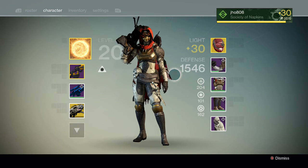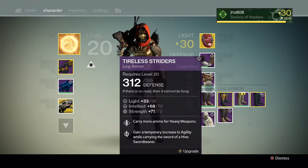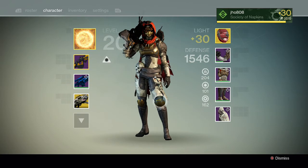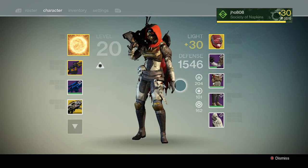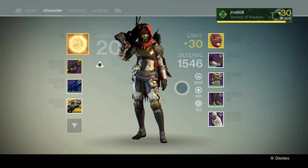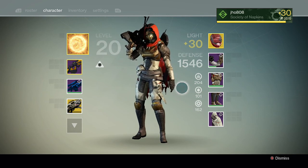Anyways, that's my three Raid gear pieces — the Dogged Gauge, the Relentless Harness, and the Tireless Striders. I'm going to be leveling them up and trying to get more Radiant Shards for that, hopefully getting to Level 32 on this character as well. Thank you guys for watching — like, comment, subscribe, stay tuned for more videos and I'll talk to you guys in the next one.